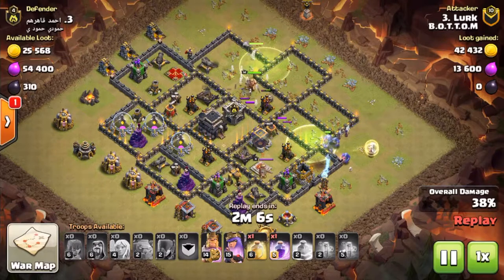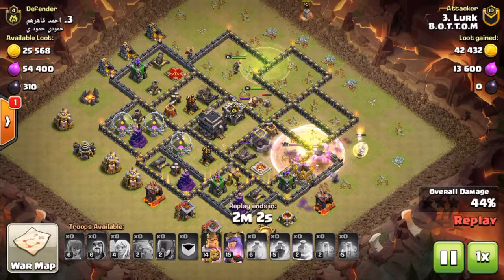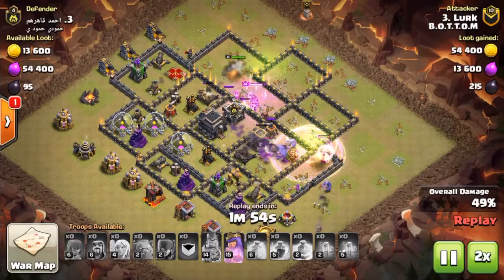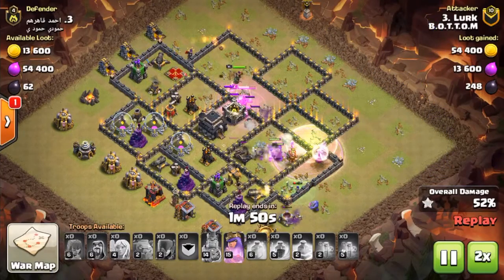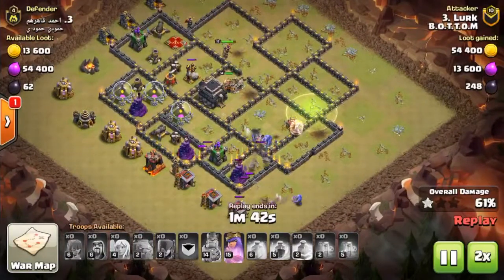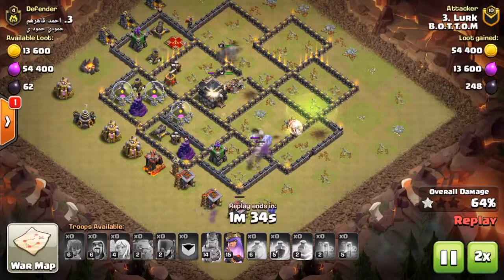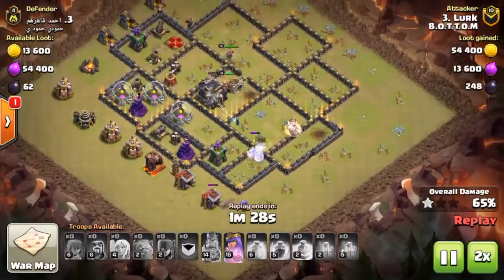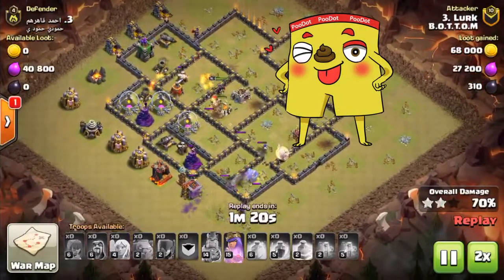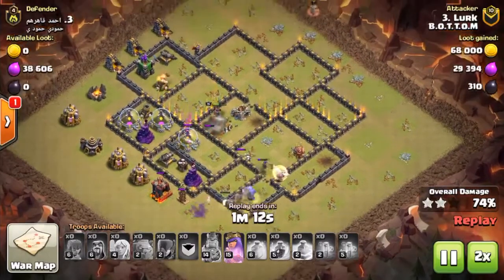So he's pretty much just got the heroes and the golems — what you'd call half killed. The one advantage he does have is those healers are now trained on the bowlers, and that is actually very effective. I'd say there's probably a little bit of luck involved with this one — if those healers didn't train on those bowlers, he'd be in a lot of trouble.